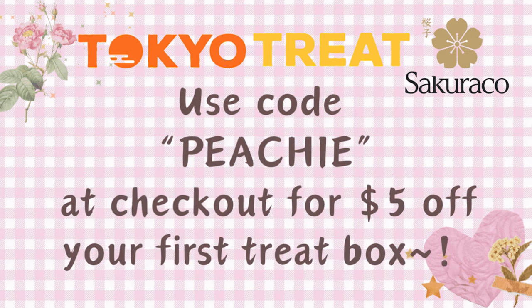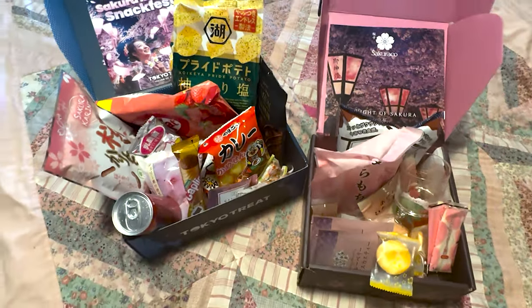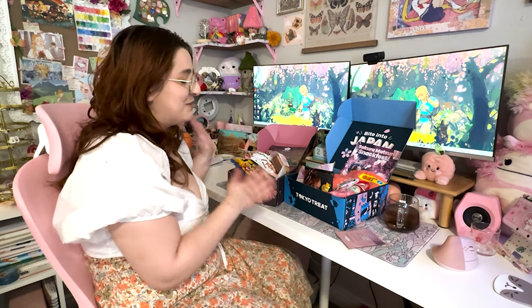If you're interested in trying either of these boxes for yourself or as a gift - they'd be great housewarming or birthday gifts - you can use the code PEACHY at checkout for five dollars off your first subscription box. There's also a link down in my description. A huge thank you again to Tokyo Treat and Sakura Co for sponsoring my videos. It's such a great way to treat yourself and try things you could never find here in the States.